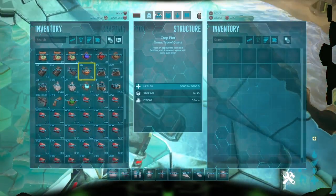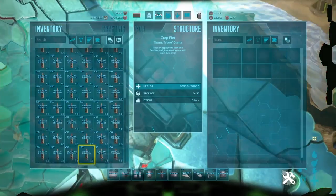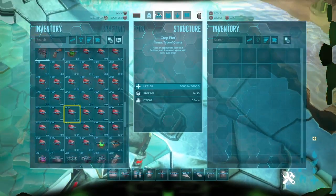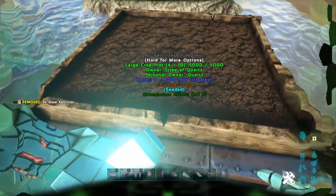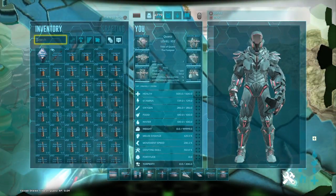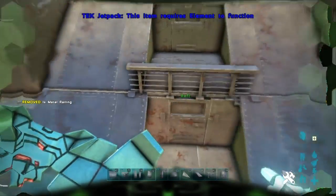The best way to irrigate these things is you want canteens of water and just drop them inside. All you do is deposit fertilizer into them, then get canteens, force-feed the canteens, and then that part is done. That's how you grow the plants, so moving on to the interior now.